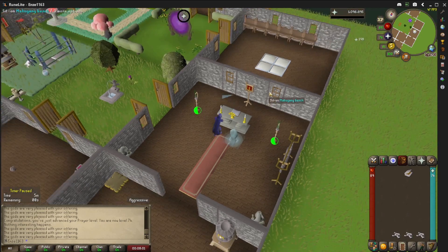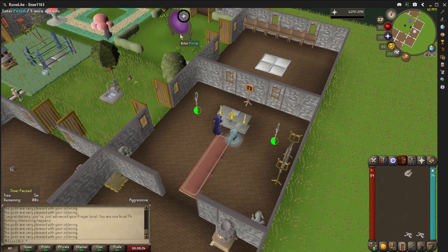It's a good idea to have your prayer altar set up very close to your portal. Ideally it will be right next to it, but I have mine set up at a diagonal direction — and that's still real good.